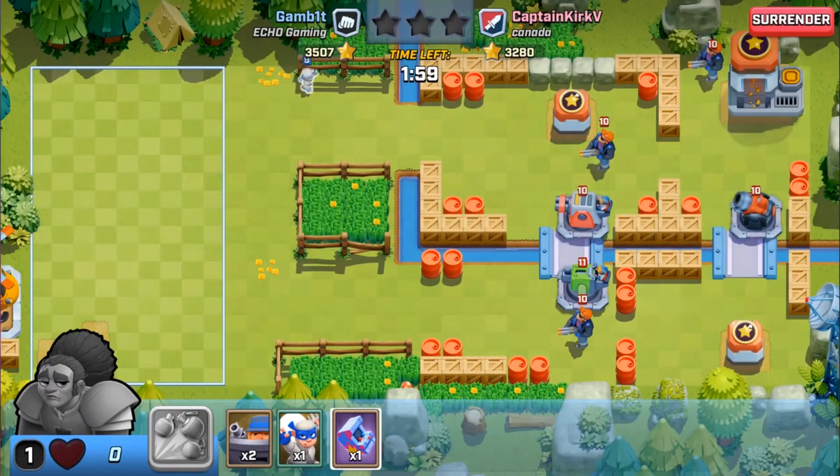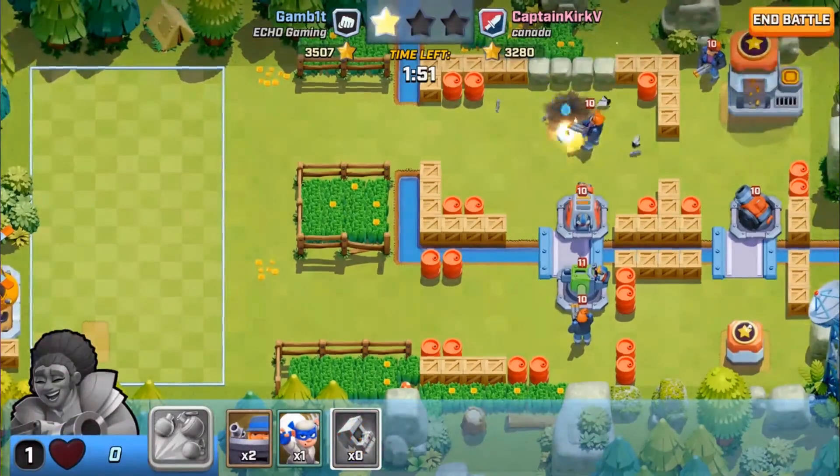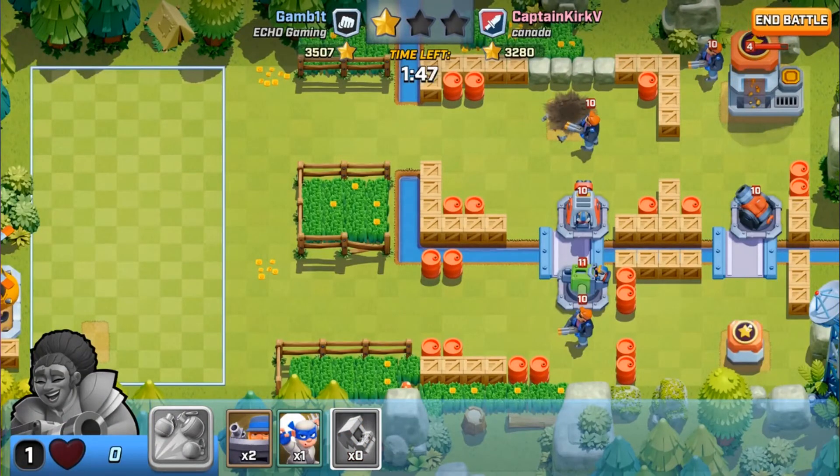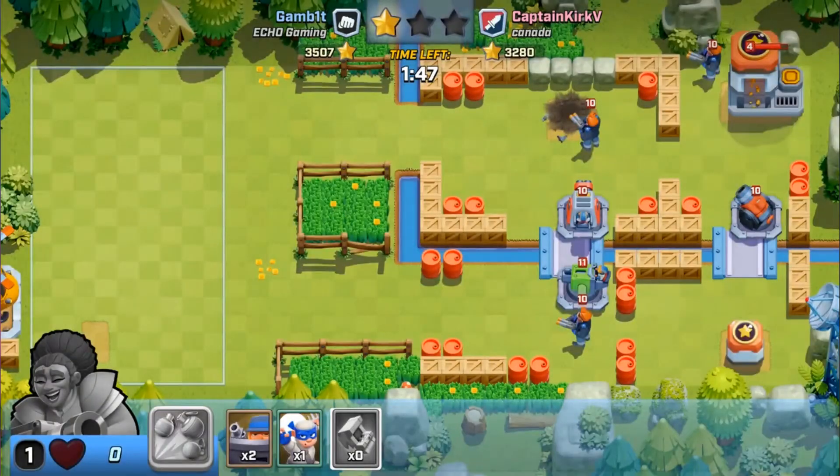We're just going to use the one unit right here — ninja, take him out. If this base had any gold in it, I would use my spell up there to get an extra gold or two. But it didn't work out that way.